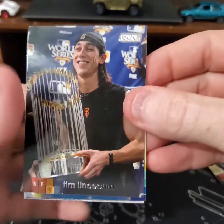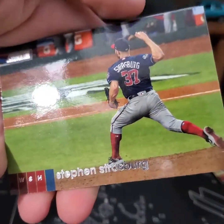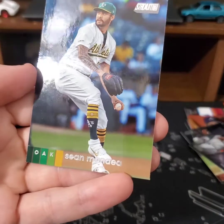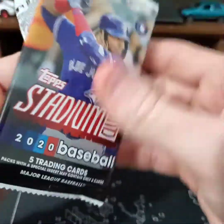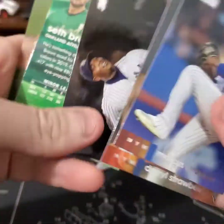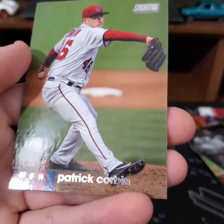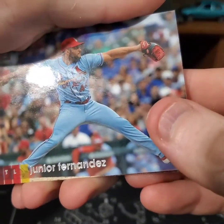Tim Lincecum — must be from 2008 when he was good. Charlie Morton, Strasburg, Castro, Shawn Minea. Trying to get a Tatis today. Stroman, Darryl Strawberry, Chapman, Seth Brown, Patrick Corbin.